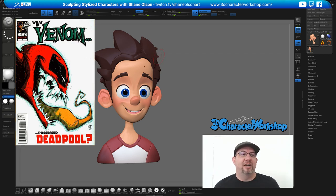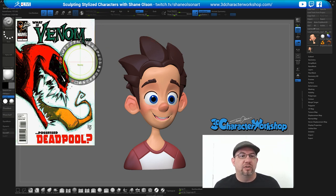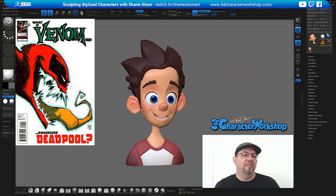Nobody really has more teeth than Venom, right? So I was thinking about sculpting this guy, even though I'm really not a fan of concepts that are directly from the side because it's much more difficult to figure out what it looks like from the front. It's not just Venom — it's like if Venom possessed Deadpool, which is kind of even more fun. The goal is he's got tons of teeth.